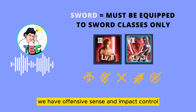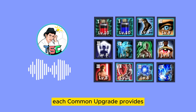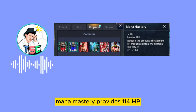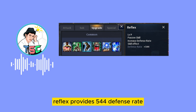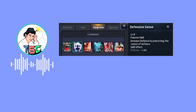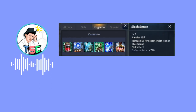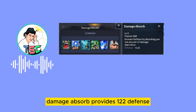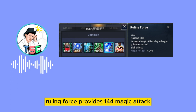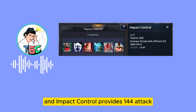We have Offensive Sense and Impact Control. Before we go to the suggested combinations, let's talk about the attributes each common upgrade provides at max level. Vitality Mastery provides 589 HP. Mana Mastery provides 114 MP. Reflex provides 544 Defense Rate. Sharp Eyes provides 855 Attack Rate. Defensive Sense provides 64 Defense. Eyes of Mind provides 1048 Attack Rate. Sixth Sense provides 720 Defense Rate. Damage Absorbed provides 112 Defense. Force Control provides 64 Magic Attack. Ruling Force provides 144 Magic Attack. Offensive Sense provides 64 Attack. And Impact Control provides 144 Attack.